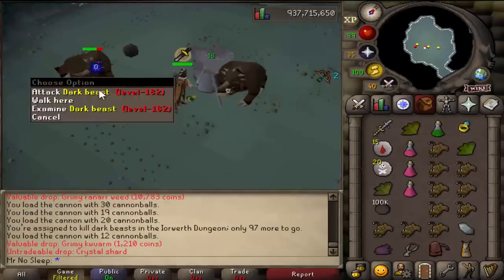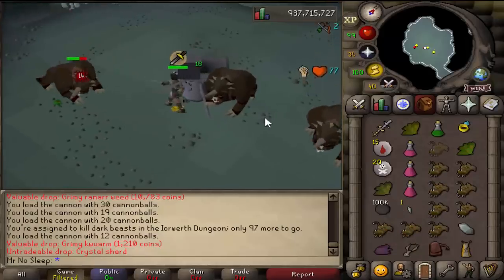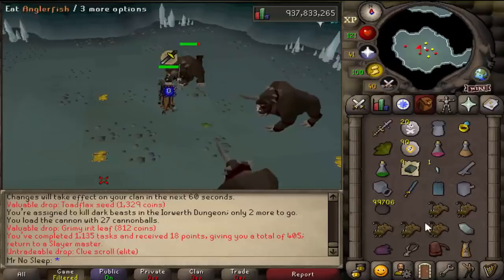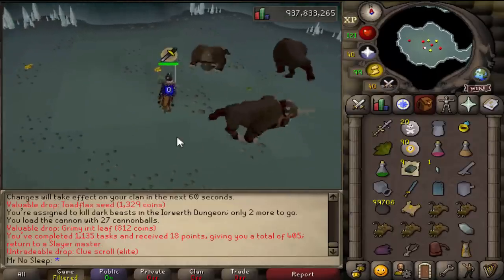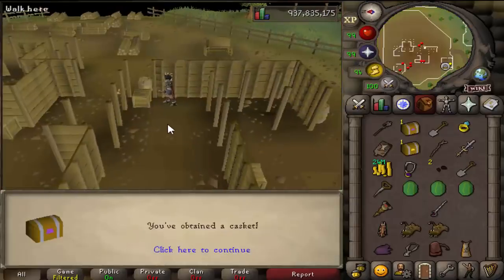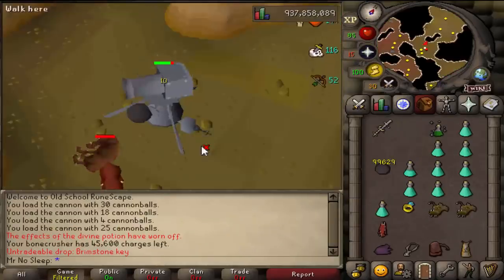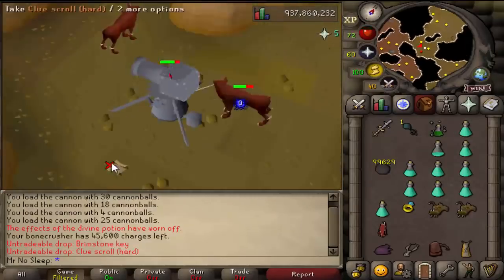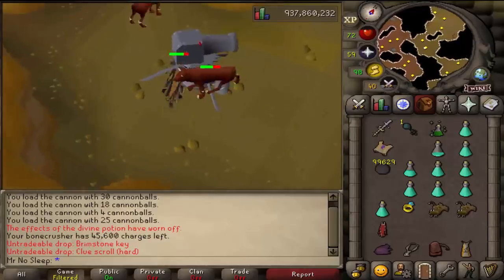One task I was actually very unfamiliar with was dark beasts in the Iorwerth Cave - basically in the elf city. I was getting some crystal shards from the dark beasts I was killing, and I looked those up - apparently those crystal shards can be used for a future loot video which is going to be enhanced crystal key chests. I was also talking to someone at the Grand Exchange who told me I can do some farming to get more of these shards.